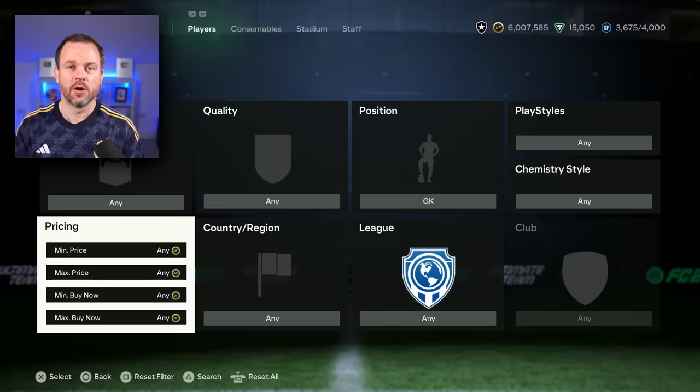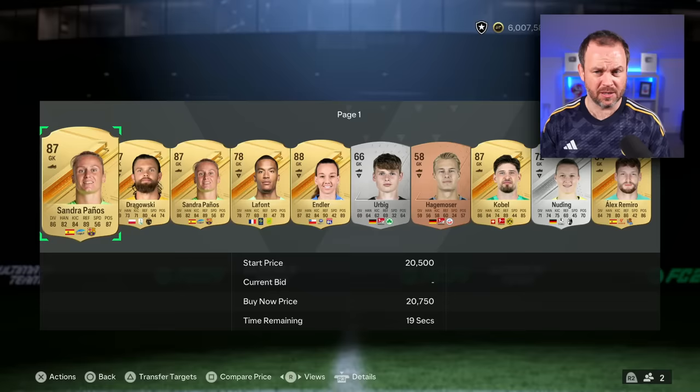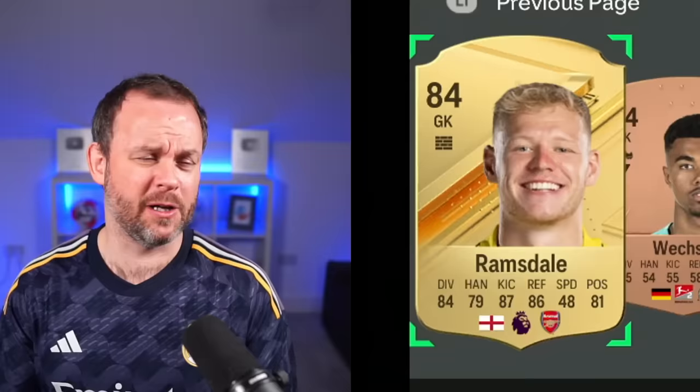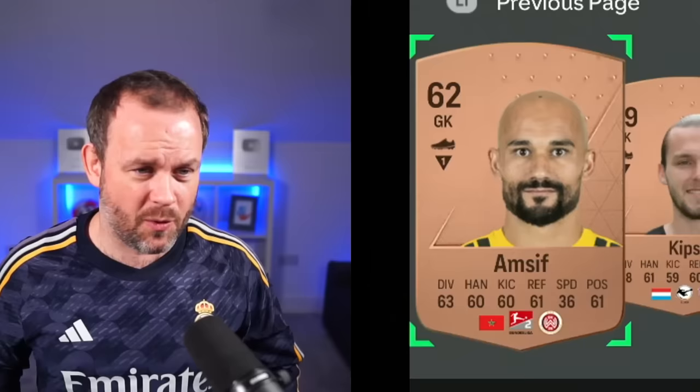We're in the transfer market. I've got to accept the goalie - no minimum and no maximum, so this could give me any goalie in the game. I'm gonna go for the first player on the third page. Oh there are some rough keepers here. I'd happily have taken Ramsdale. The first player on the next page - just don't be brah. Amzif. But luckily it's stick or twist - I get two twists but I can't go back. So I'm a hundred percent sticking Amzif and I'm gonna go for the fourth player on the next page.